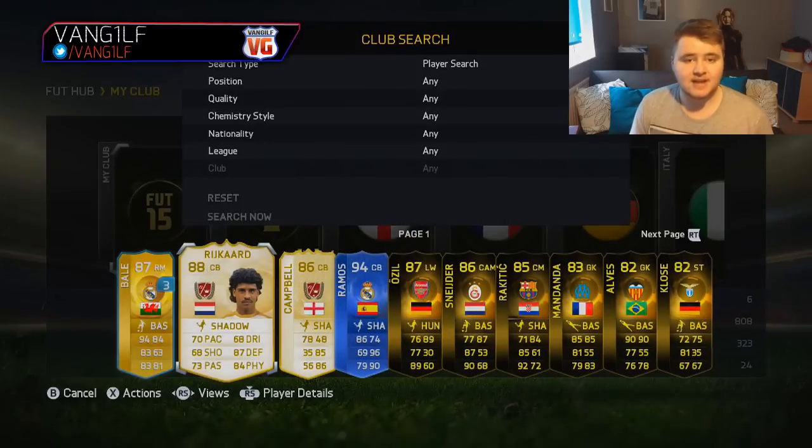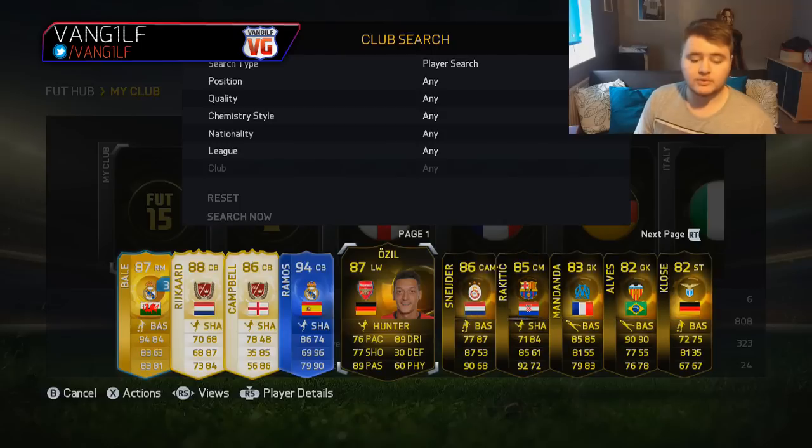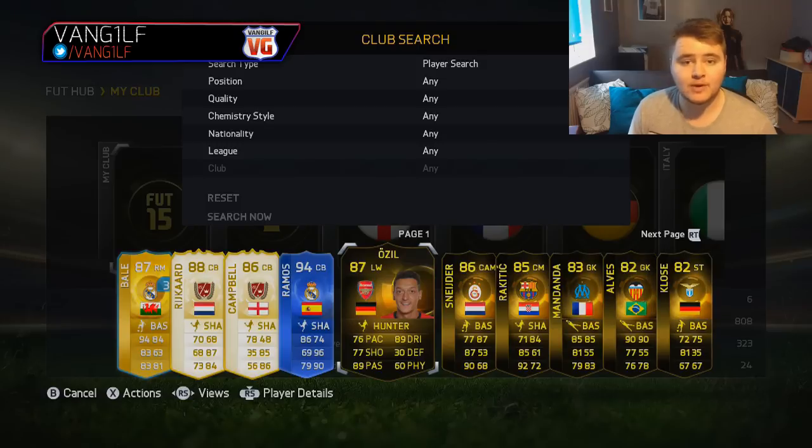Rykard, first owner, so now I have a squad with him and Sol Campbell — it's a pretty decent squad. As you can see, I have packed other players like Schneider and Otsal, who was in form not too long ago, so this list is getting bigger and bigger by the day. The more players I do pack, the more coins I'm probably going to give away when I sell them on Twitter, so make sure you follow me on Twitter.